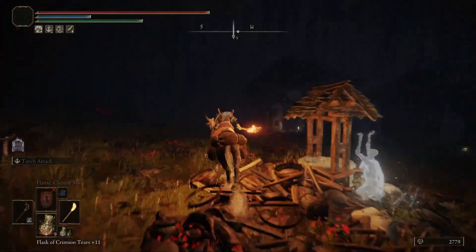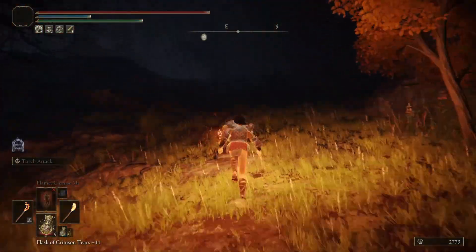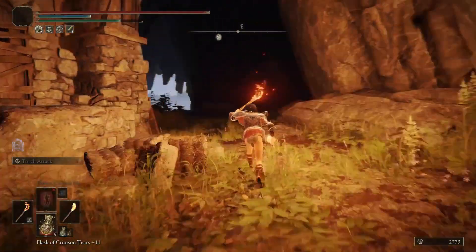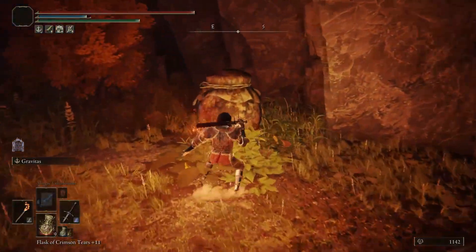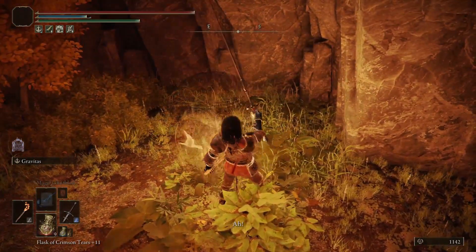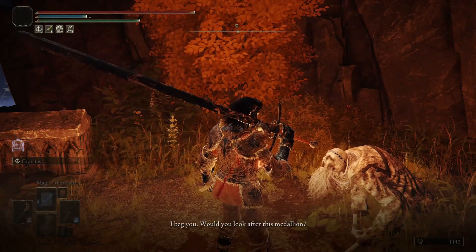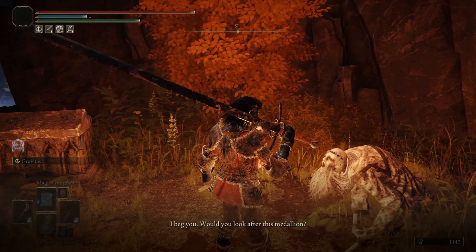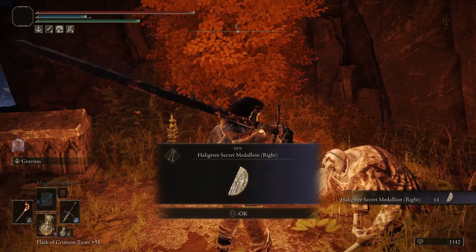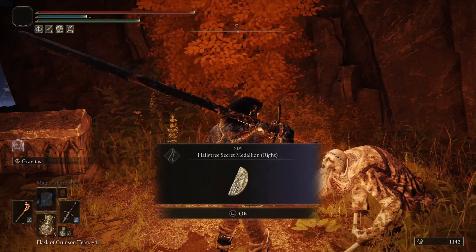There's Nepheli right there. This is a cut to a different character at a different time. You hit the jar, he shows up — talk to him until he gives you the medallion. Once we have it, we can leave. His dialogue is about five minutes long, but go through it all.